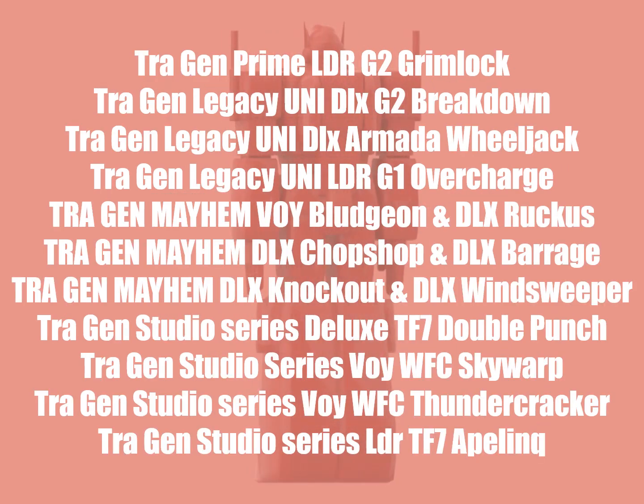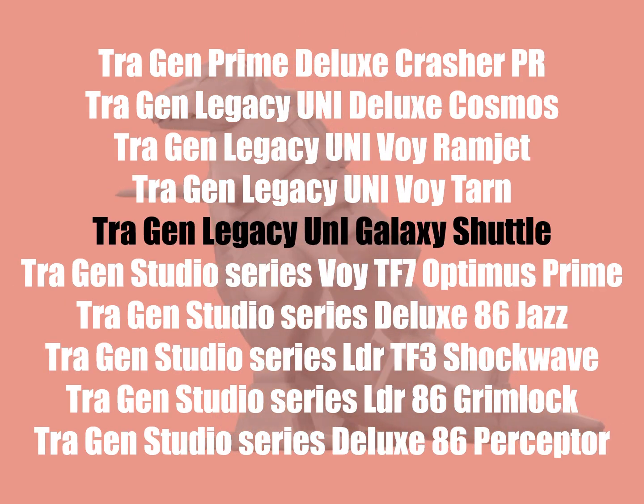On to redecos, starting with G2 Grimlock — a blue version of Studio Series Grimlock. G2 Breakdown, another part of the Generation 2 Menasor. Armada Wheeljack — we all saw that one coming. Overcharge — what a name — it's a redeco of Blitzwing. Then we have our Mayhem Packs, with Voyager Legend and Deluxe Ruckus, Chop Shop and Deluxe Barrage, Deluxe Knockout and Deluxe Windsweeper. Then we have Double Punch, which is a redeco of Scorponok. War for Cybertron Skywarp and Thundercracker — of course, redecos of Starscream. And finally, the long-awaited Rise of the Beast Apelinq, which will be a redeco and retool of Optimus Primal.